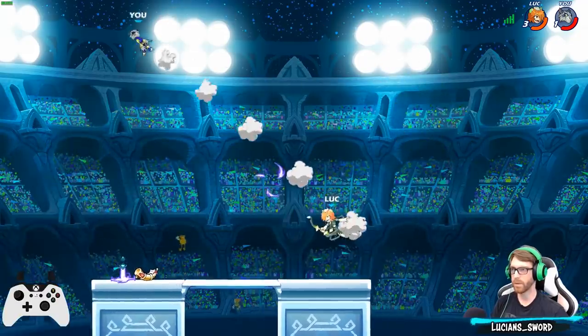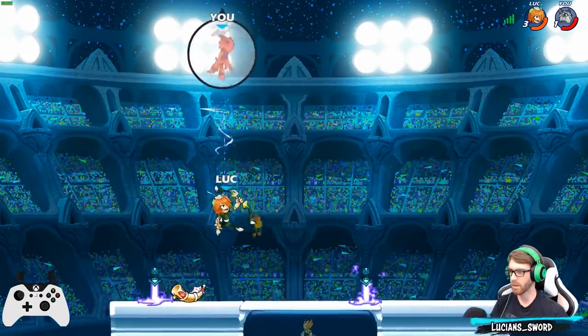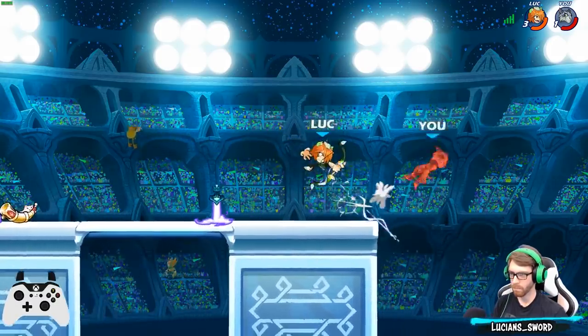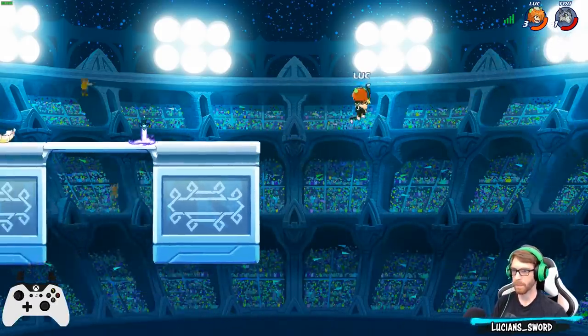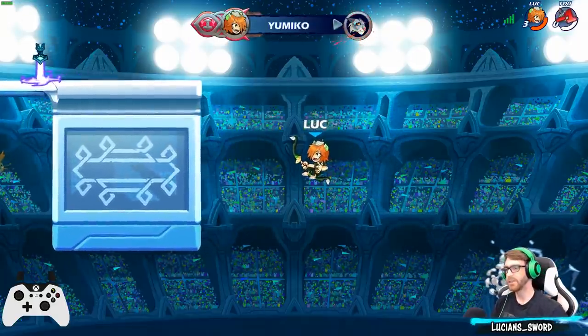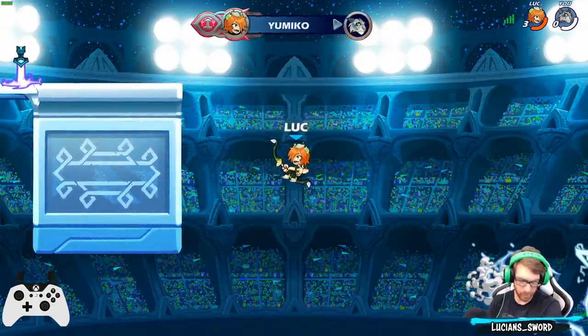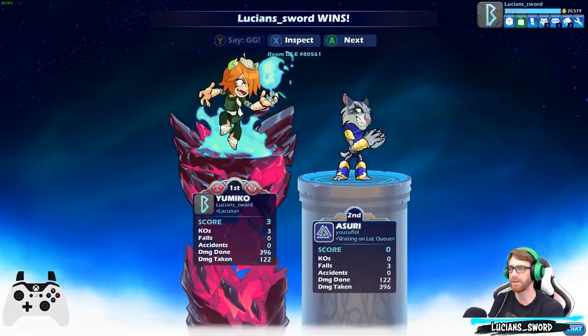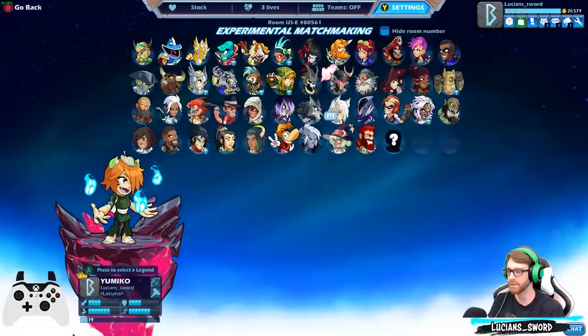This Azuri really wants to get three-stocked, I think. GG dude, GG! Yumiko is probably one of my best bow legends — I'm always so calculated with her. I don't know if it's because of her stats, but her dex is eight — that's probably why it feels so easy to use bow on Yumiko.